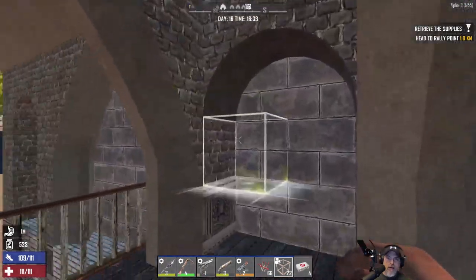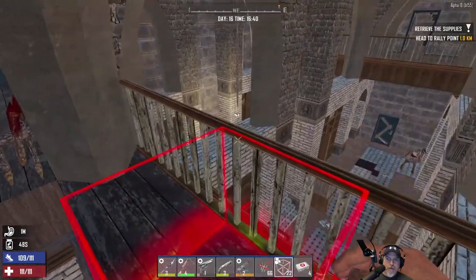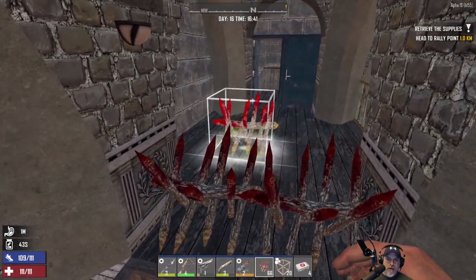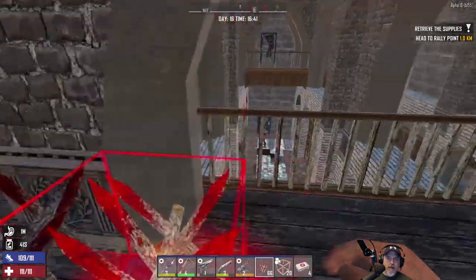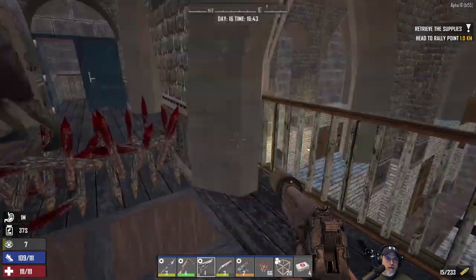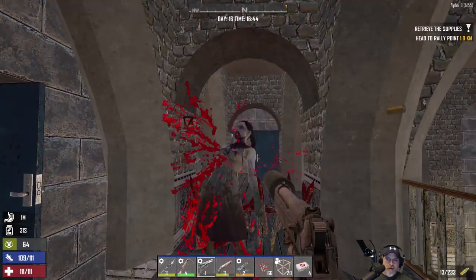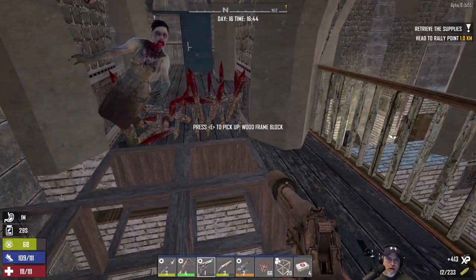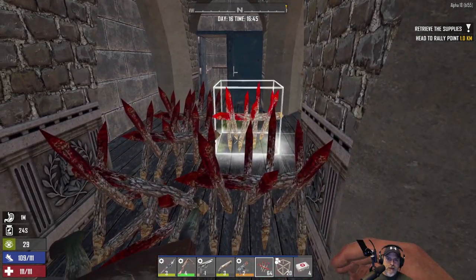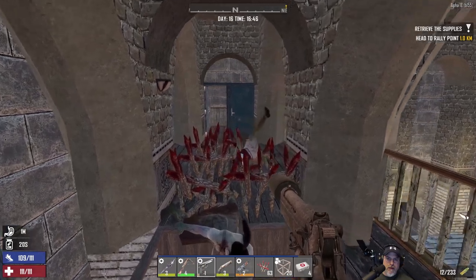I don't think they can come from here — this is just a dead end. It looks like they might be trying to come up here. You know what, I don't think they will because their A.I. is smart. Oh well, maybe they will. They did try and come that way. Interesting. Okay, let's put some more spikes in here.